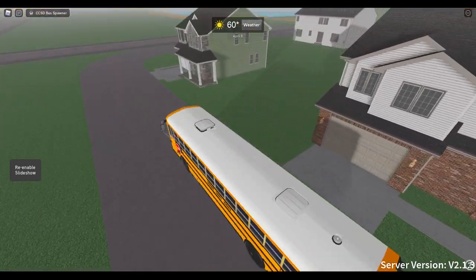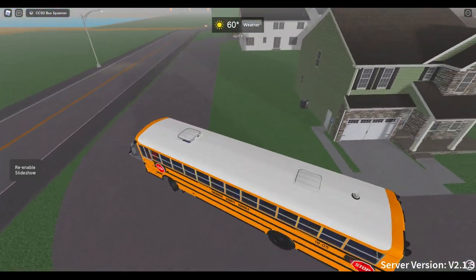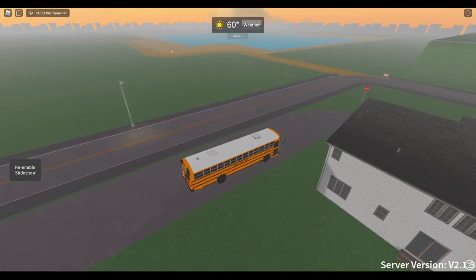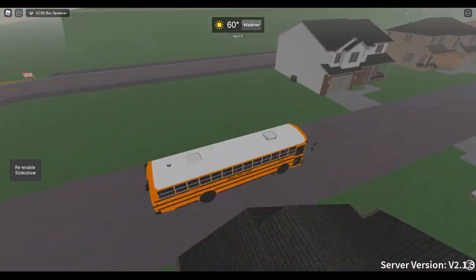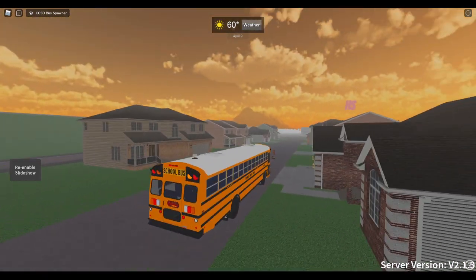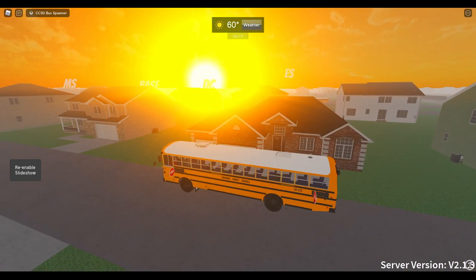We're gonna turn right here. Bumping the road right here. There's a dirt path right there and some water. Yeah, that'd make for a nice beach — I think it is a beach, almost.